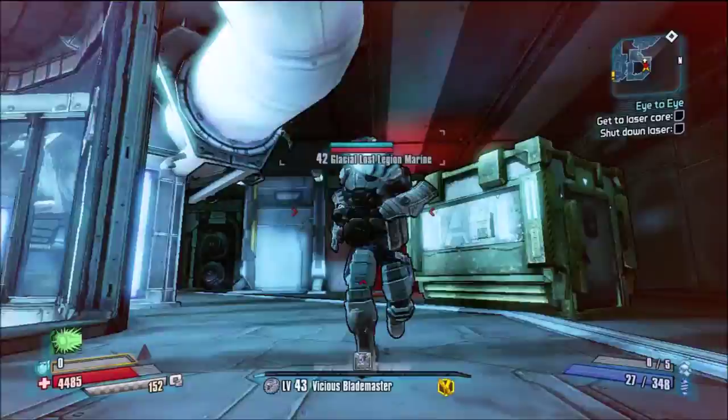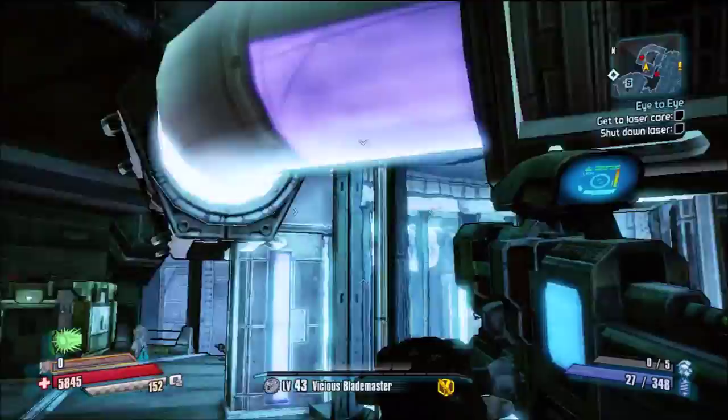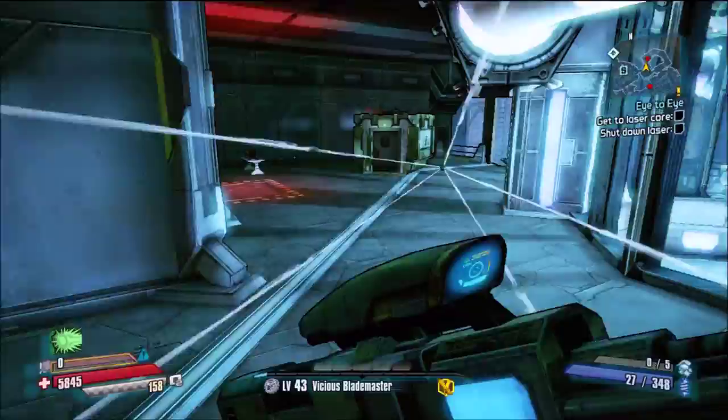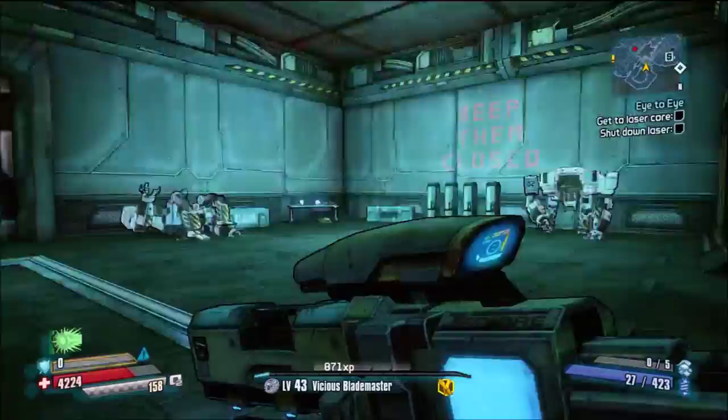Gonna run up here, find his friend — one-shot. The last guy saw what happened and flies into the ceiling just to get away. Turn around — next guy, surprise surprise, one-shot. Then this mech suit walks out. These things are a massive pain on True Vault Hunter, they've got a lot of health — one-shot.